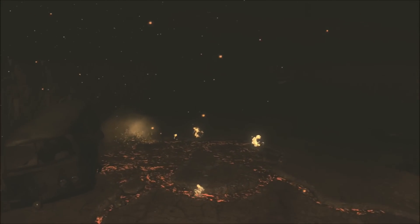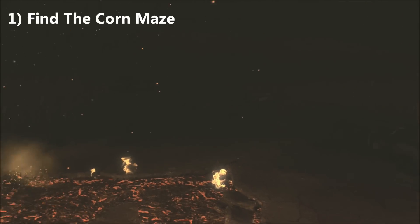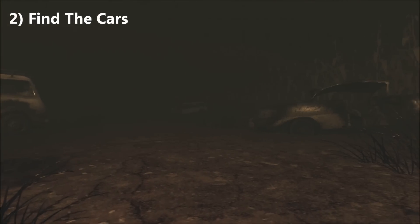In order to find Nacht Der Untoten on the map Transit in Zombies, you're going to first want to find the corn maze — that is the first step. Find the corn maze, which is between the third and fourth stop. Once you find the corn maze, you're going to find a pile of cars — that is the second step.